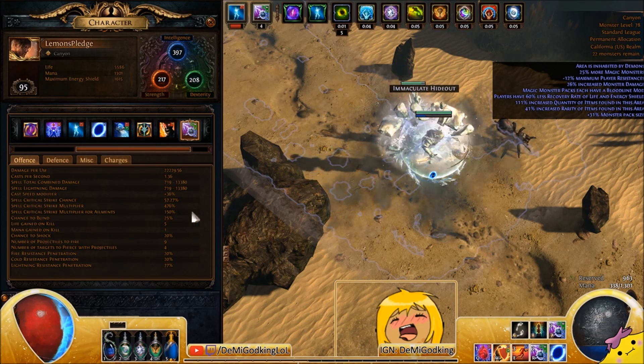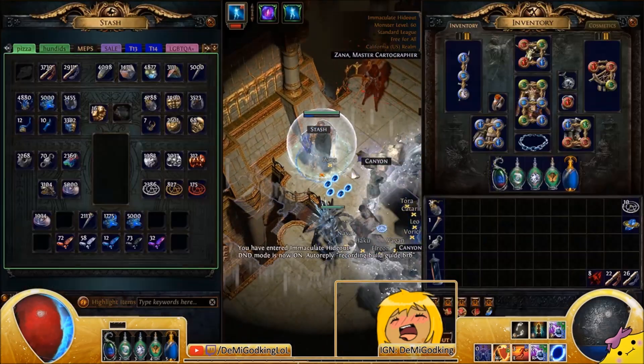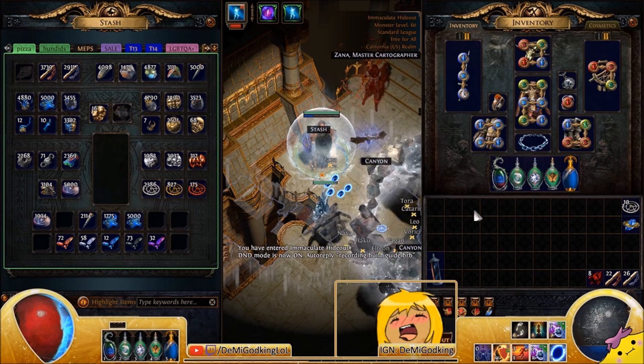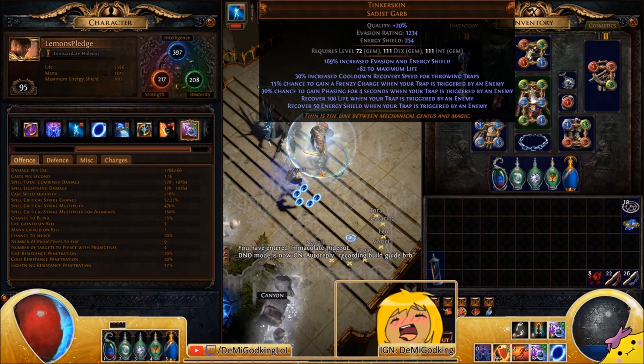Without power charges it should be a little bit higher than that. I'll have Path of Building linked below with the level 100 tree, my current gear, and all that. The only unique you need is your Tinkerskin, which gives you frenzy charge generation.